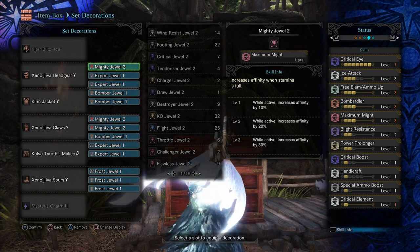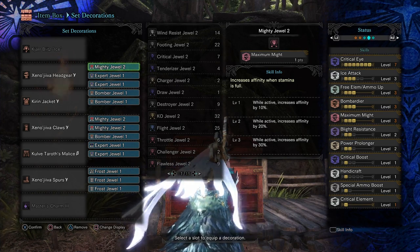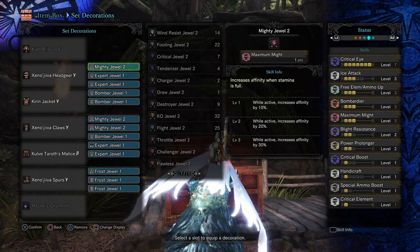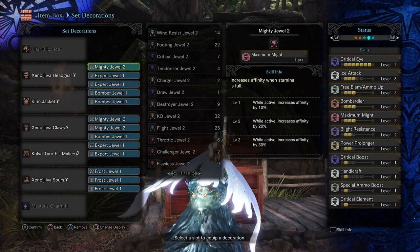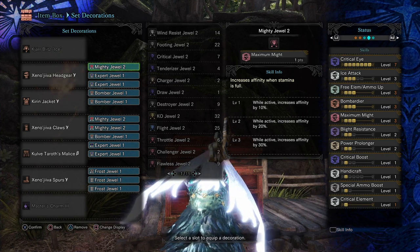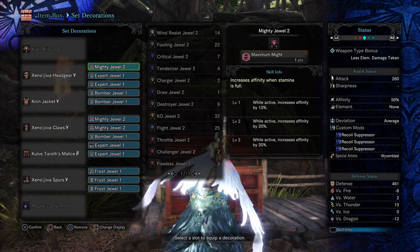Once again, the weapon we're using, the Jarblitz Ice, has Critical Element on it, so it opens up more options. We've got max Critical Eye and max Maximum Might for the most Affinity we possibly can get. Each of the Light Bowguns have three recoil suppressor mods and have been augmented for Affinity.